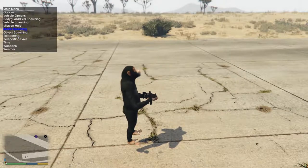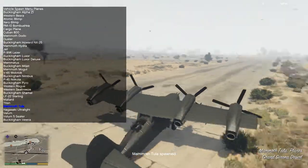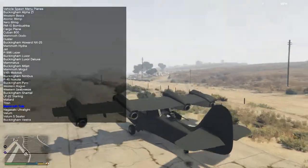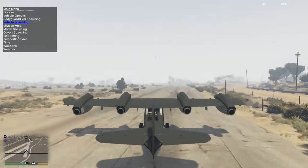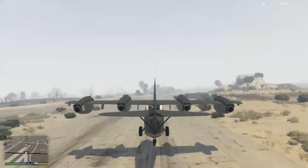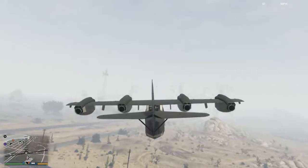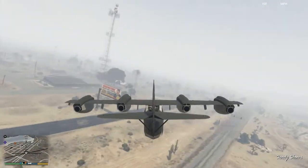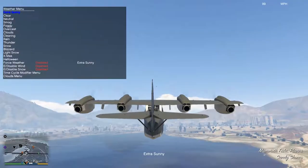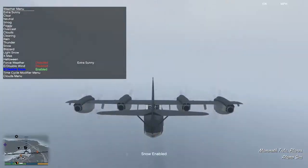The Mammoth Tula. I've spotted a problem - this gun on the back, the moment you fire you're going to shoot your own tail fin. That's not good. It's fairly fast when you consider what it looks like. Gear up - oh that's cool! I've seen these planes before in real life, I think this is a seaplane. This weather - I can't even see where I'm going. Extra sunny, so much nicer. Actually no, we're going to change that - let's go snow.